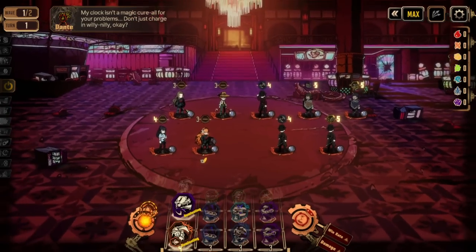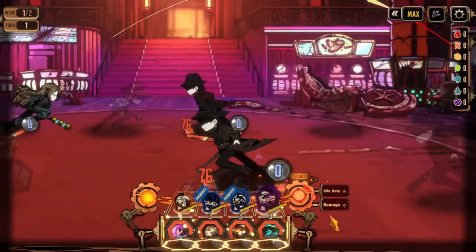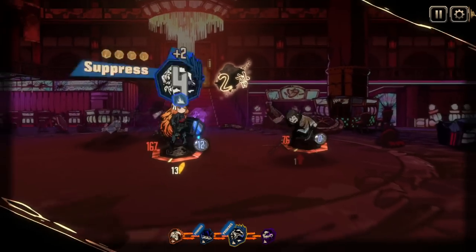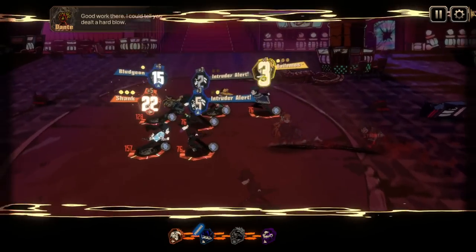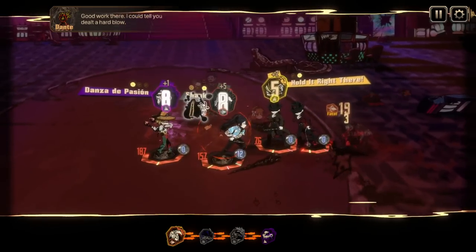Hi, it's me, and welcome to this overview and guide on how to use the Chapter 2 identities in Limbus Company. All of these IDs are based on characters who first appear in Chapter 2. That means they're all Season 1 IDs, meaning that you'll always be able to pull for them in the gacha, but depending on when you're playing, you may not be able to purchase them from the dispensary.